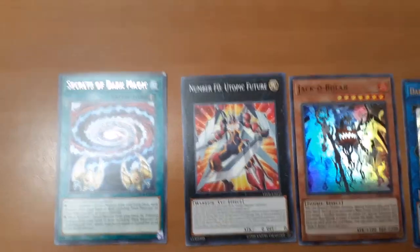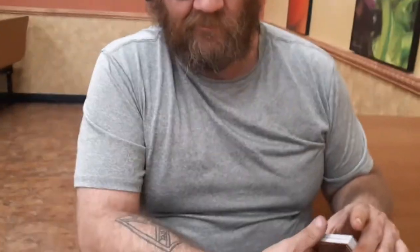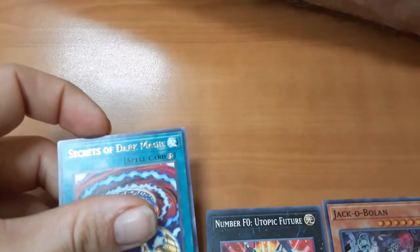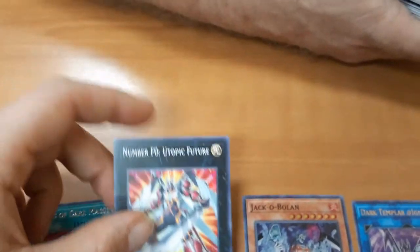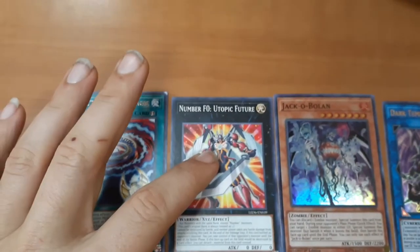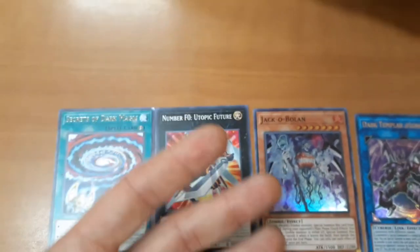We're back with the recap. Man, Kelly, you opened a lot of packs — quite the pile there. Of the most interesting pulls out of all this: got the Secret of Dark Magic for Dark Magician and Dark Magician Girl. Got the new Number F0 Utopic monster, which is really really cool. This can't die by battle, neither player takes any damage in battles involving this — it's a lot like a time lord. When this battles a monster, at the end of the battle you take control of that monster. And if this would be destroyed by a card effect, you detach a material from this card instead.